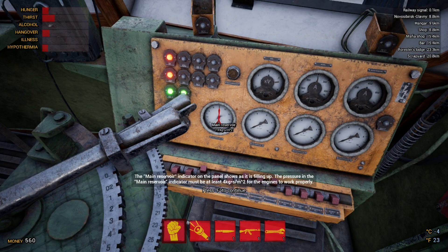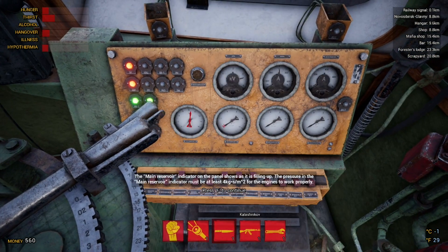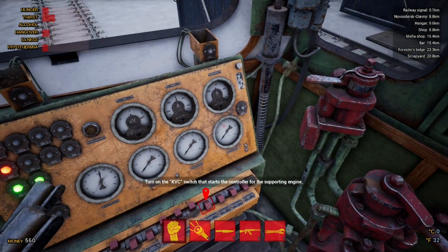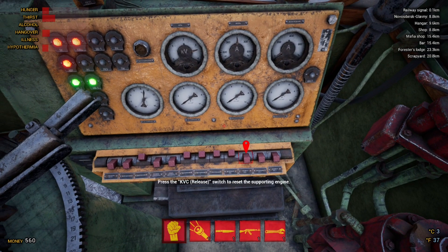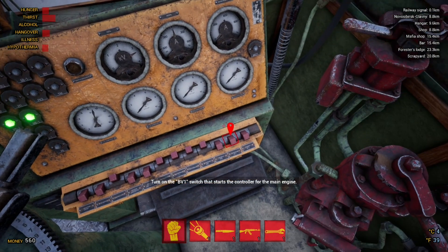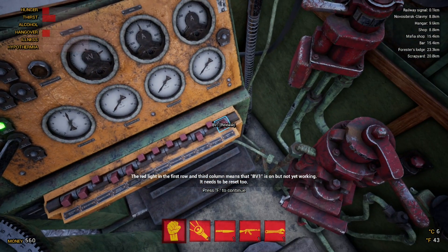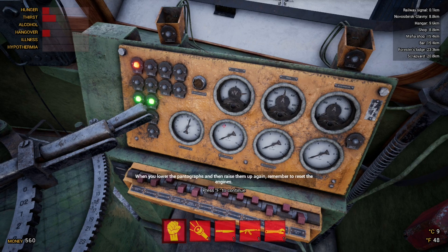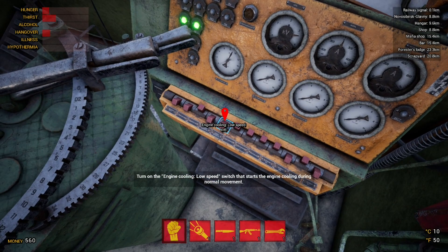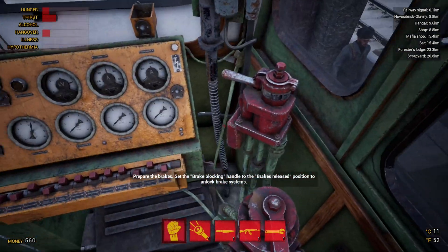You can zoom in with the right mouse button — on Train Sim World you'd use the mouse wheel to go through your inventory but here it's the right mouse button. We'll turn on the KVC switch. The red light on the first row and second column means the KVC is on but not yet working. We'll reset it and then do BV1, which has now clicked on as well. We reset that and the red light in the second row and first column has gone out, meaning the engines are ready to be turned on.